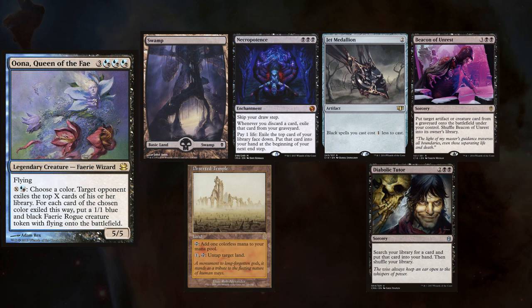Jason has brought the Queen of the Fae, Una, but she's got a secret in store, and he keeps a Swamp, Necropotence, Jet Medallion, Beacon of Unrest, and Deserted Temple.